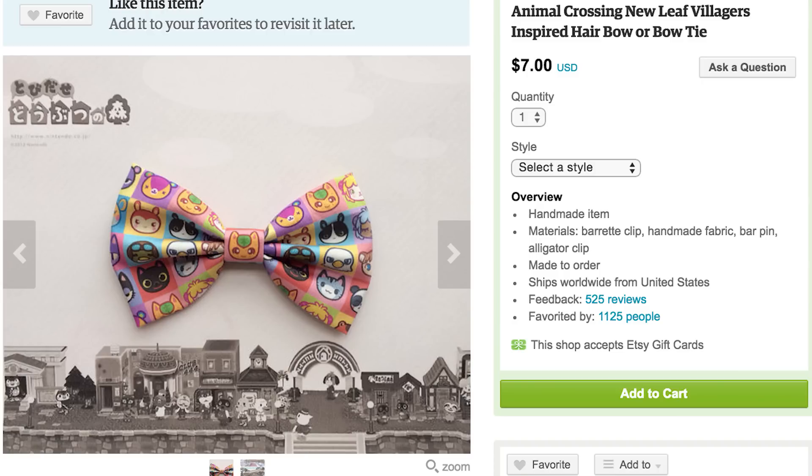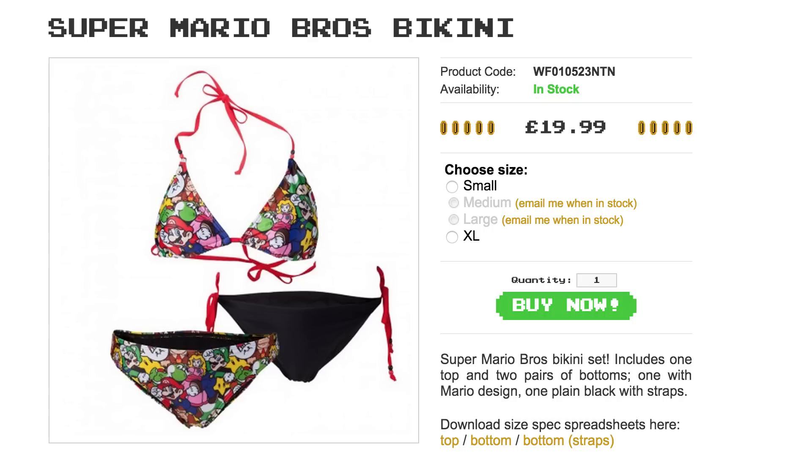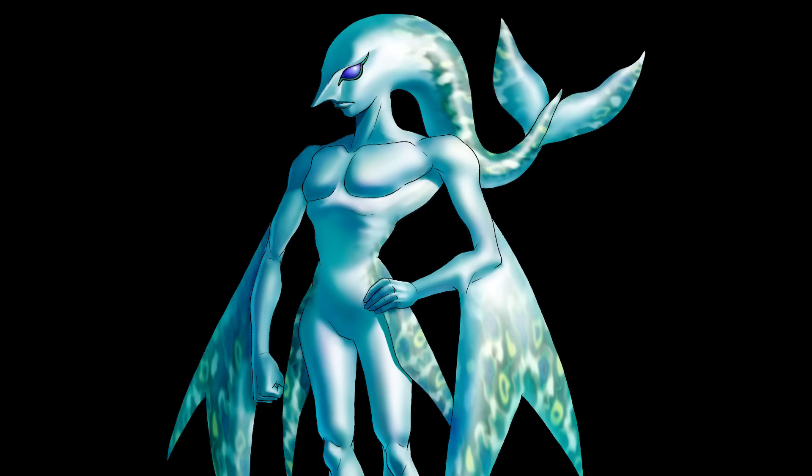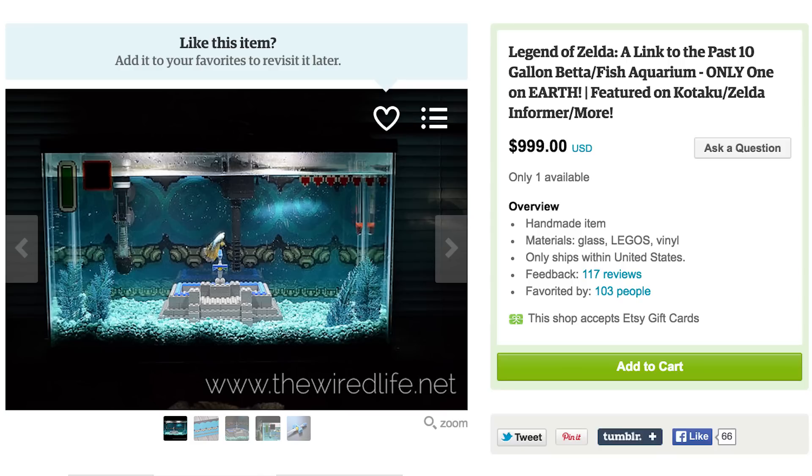Crossing Bowtie. Phew, now that you've escaped, put on a Super Mario bikini and relax in the water on an NES controller pool float. And if you see a Zora beneath the waves, place it in this Legend of Zelda fish tank.